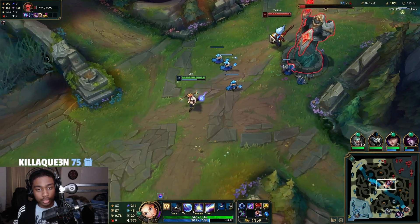Yasuo is mid. I know he wants to eat my Q, so we have to wait for his W — his Wind Wall — for him to use it on my E, and then we can look for the all-in.